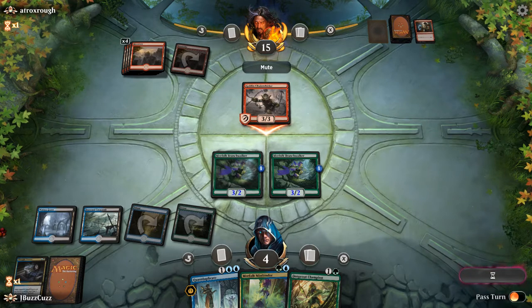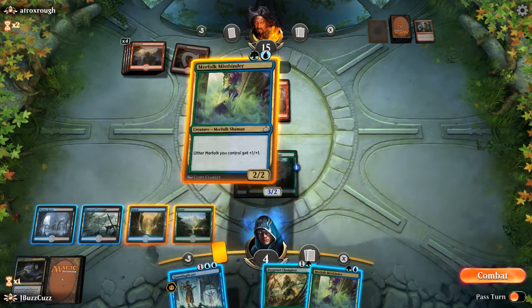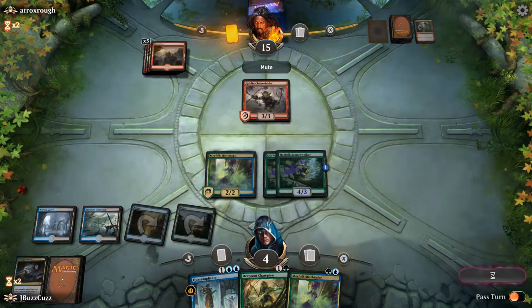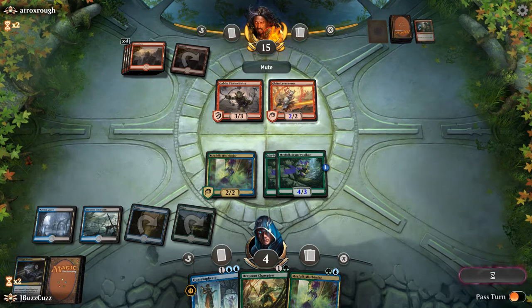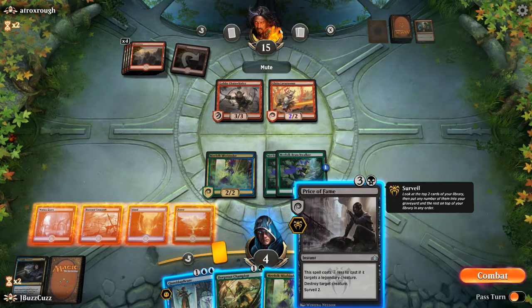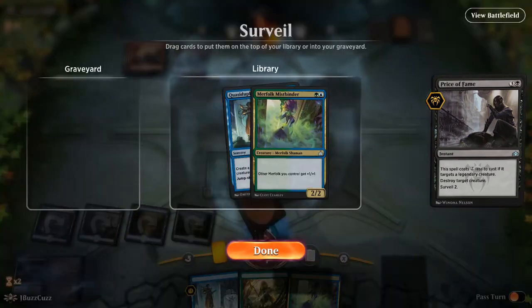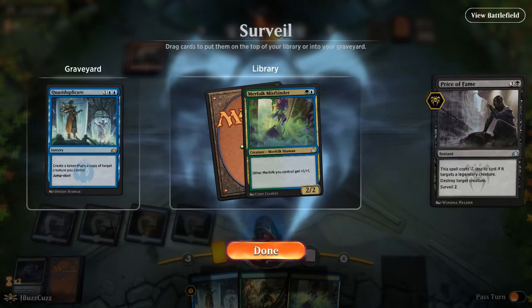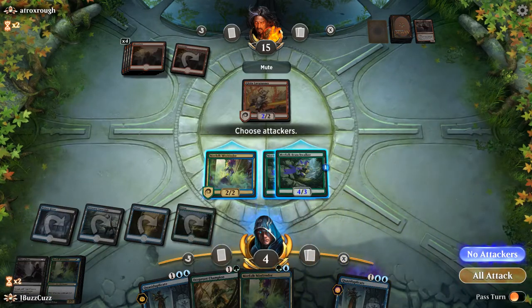Yeah, jamming here is the right play. Alright, so we will go ahead and go Merfolk Mistbinder. No attacks. Well, the only thing I'm scared of right now is that Charging Monstersaur — that'd be pretty good. I guess we Price of Fame the Chain Whirler. We have so many Mistbinders, so we'll go ahead and play that Mistbinder there. Go attack.